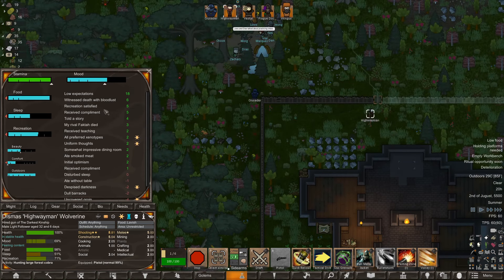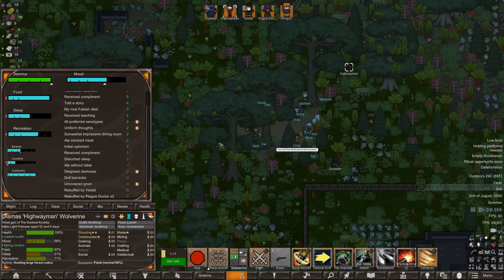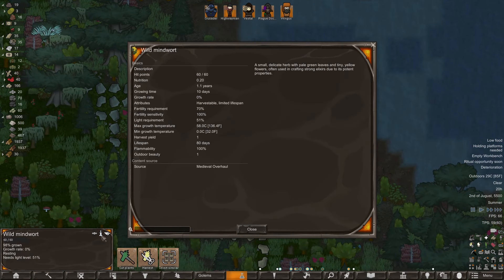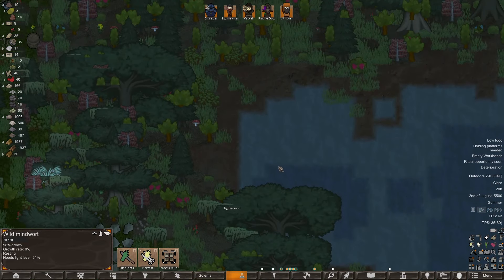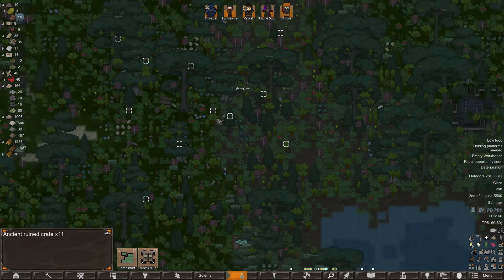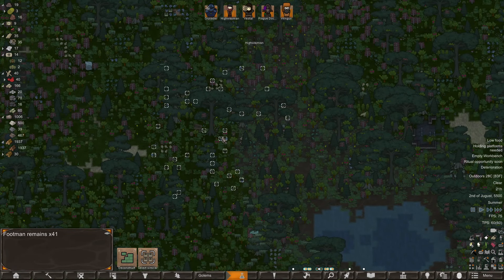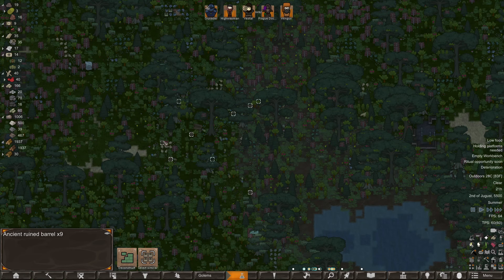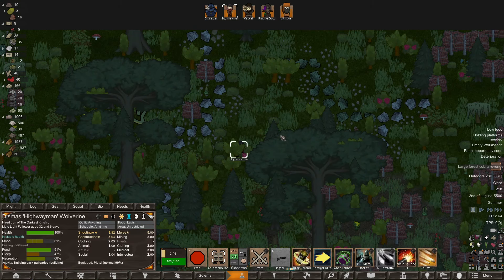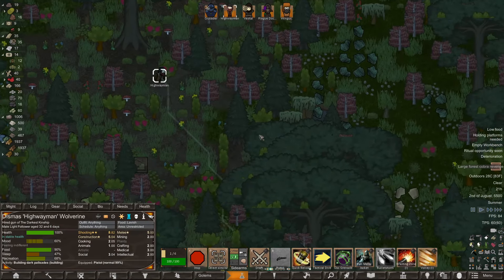We might need to spy on Dismas for a bit once he gets close. He's got some smoking meat to eat. Dismas got a good mood — somewhat impressive dining room. Preferred xenotypes, uniform thoughts. He told a story, witnessed death, and has been rebuffed a lot. What are mind warts? They can be put into strong elixirs. There's the anima tree — there's always an anima tree.